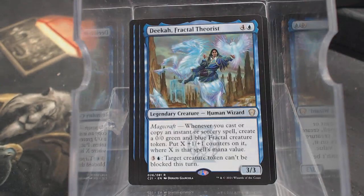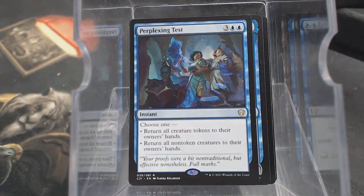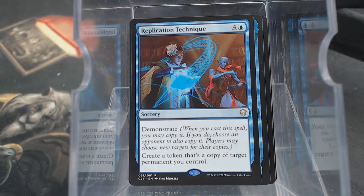Fractal Theorist - Legendary Creature, 5 mana 3/3. Magecraft: create a Fractal, put X counters on it where X equals the spell's mana value. And the target creature token can't be blocked. Perplexing Test - instant, 5 mana: bounce all tokens or bounce all non-token creatures. Replication Technique has Demonstrate, the first card with Demonstrate I've seen. When you cast the spell, you may copy it. If you do, choose an opponent to also copy it. Create a token that's a copy of target permanent you control, and choose an opponent to also copy it. So I play this, I get two copies of something and I pick another player to copy something of theirs.